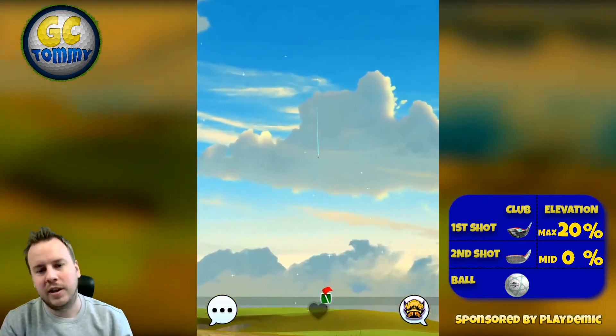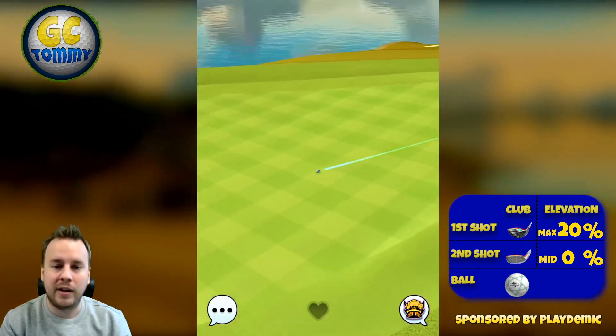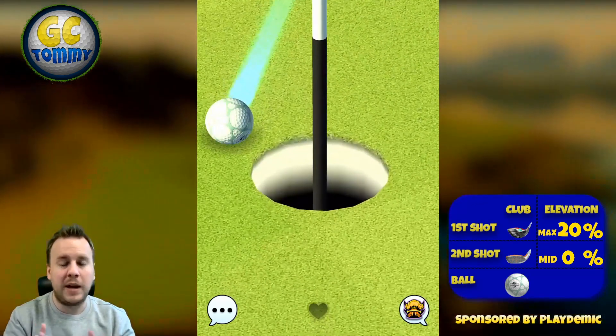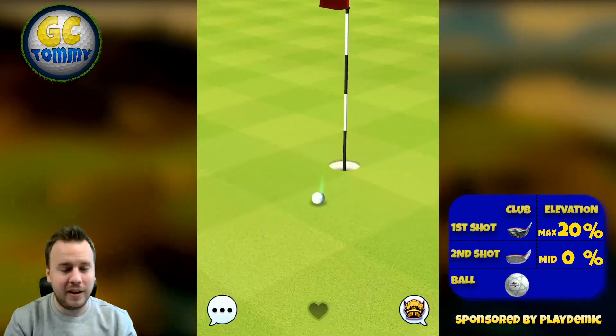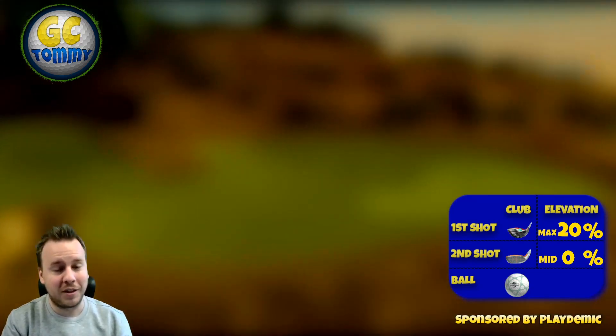No elevation is what I estimate this to be. In the video I adjust for minus five percent elevation which is what makes us just miss there barely on the right hand side of the cup. In the end hole number six I do believe is one of the better chances to get something to drop.